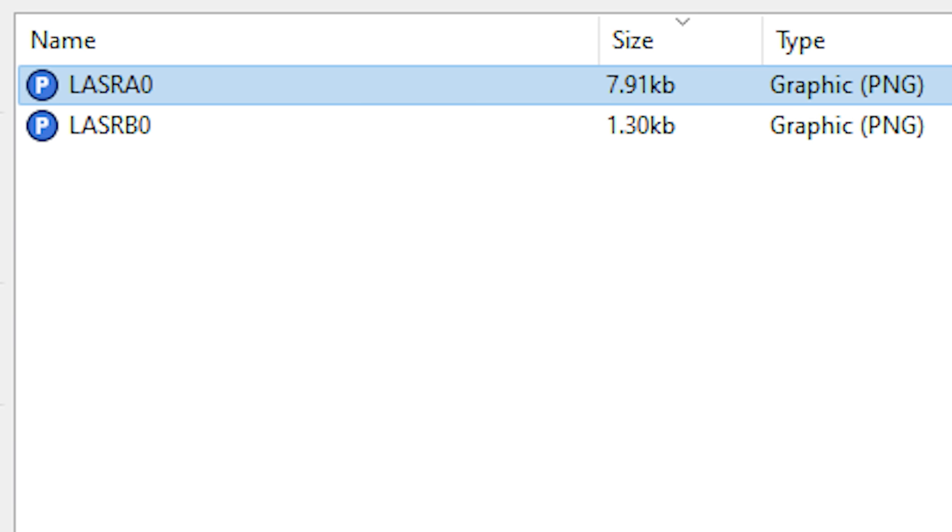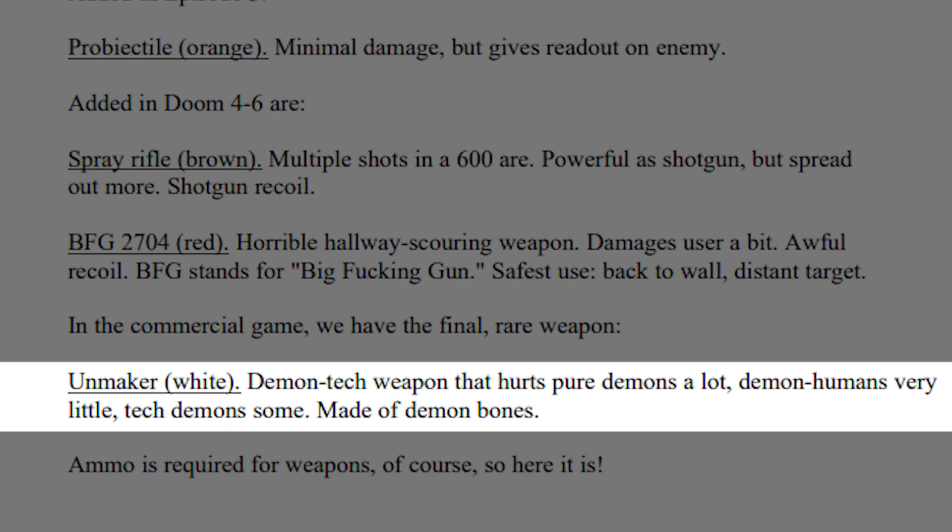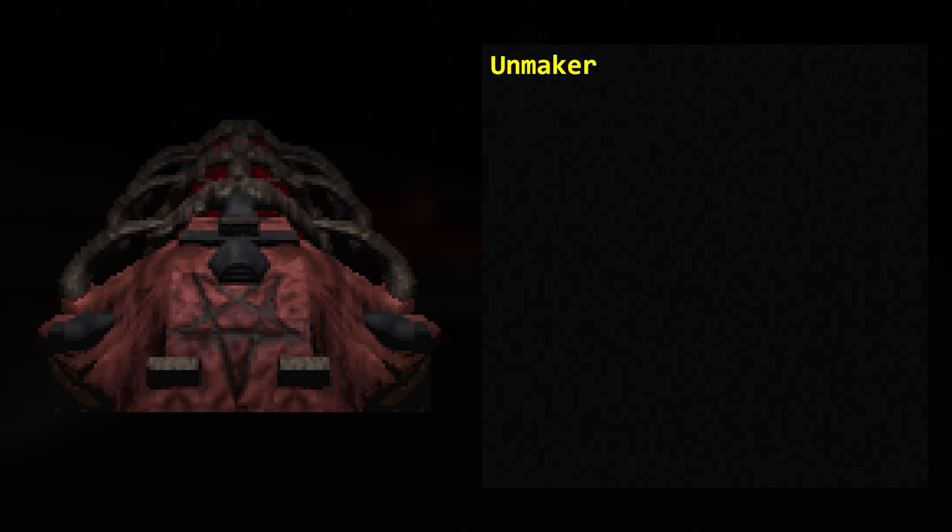The Unmaker. Doom 64 never officially named this weapon. Internally it is referred to as LASR, which most likely stands for laser or laser rifle. Where did the name Unmaker come from then? The original Doom's design document named the Doom Bible had a concept for a weapon described as a demon tech weapon called the Unmaker. Fans attached that name to the laser due to the similarities.